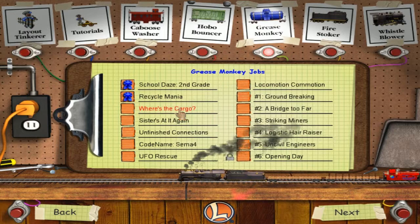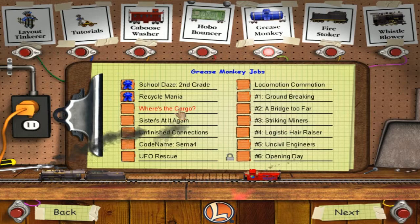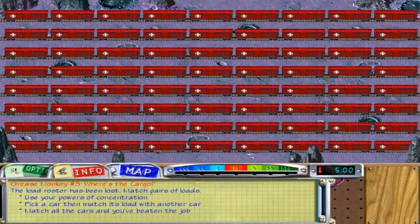I've decided that I'm going to try each job three times. If I can't get it on the third try, then I'm going to use cheats. But I'm going to try not to use cheats as much as possible. So I guess we'll get started.